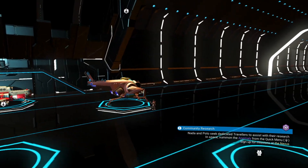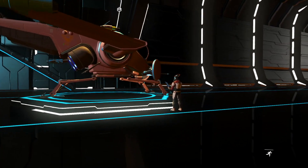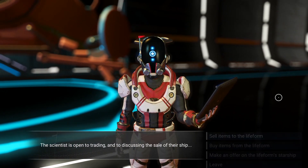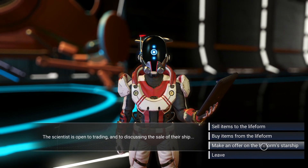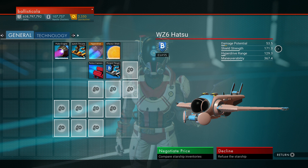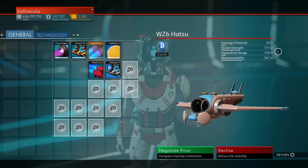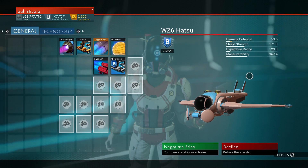I've reloaded. I can use this ship now — it's called WZ6. I've got that written down as well. I know that the shield strength is going to upgrade to 192.8, the hyperdrive is going to go up to 177.6, which is pretty good, and the maneuverability is going to be 408.4. So I'll buy that.